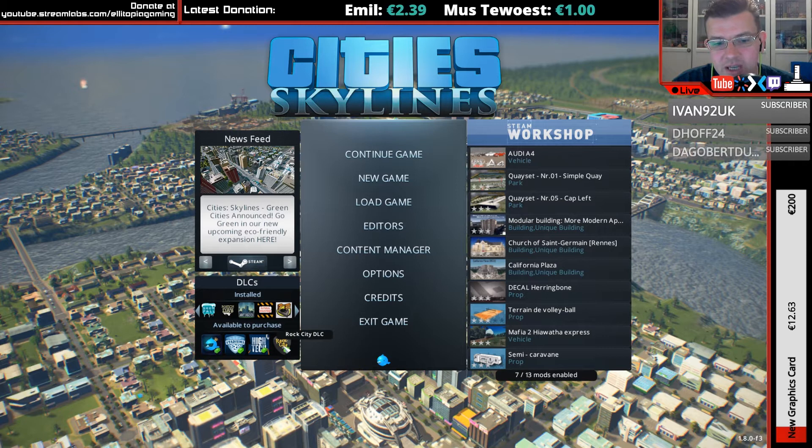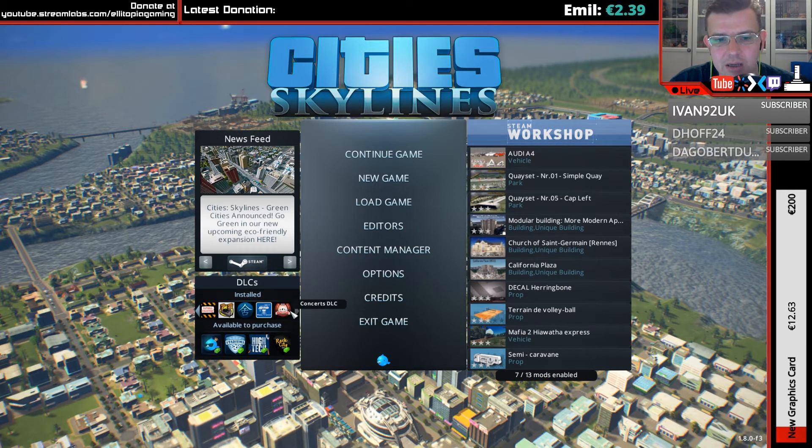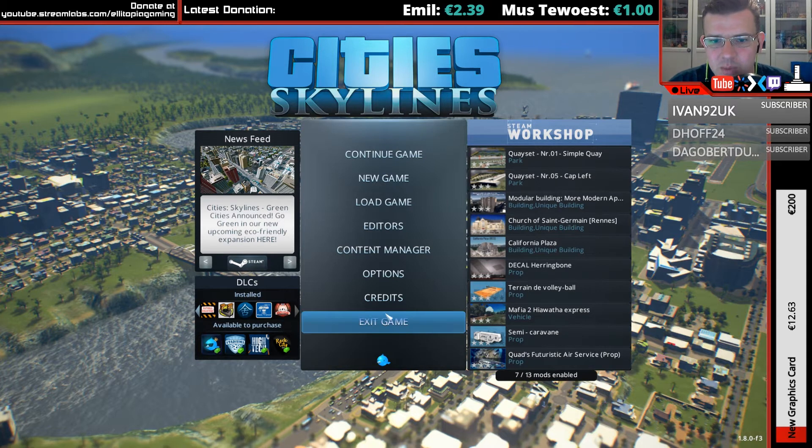The Rock City DLC I don't really bother about since I don't care about the music. What I do have is After Dark, Snowfall, Match Day, Art Deco, Natural Disasters, Relaxation Station — which I think I got for free — Pearls from the East, Mass Transit, and Concerts, which is the latest one that has been released.